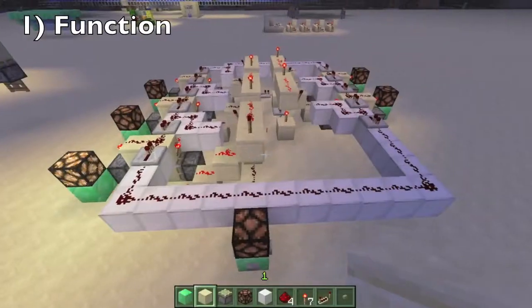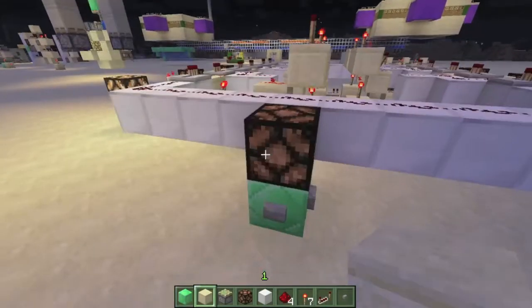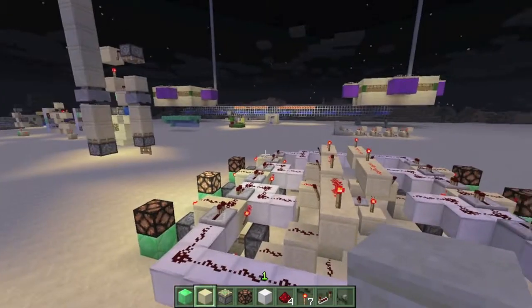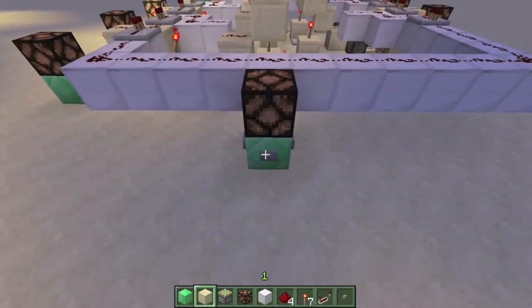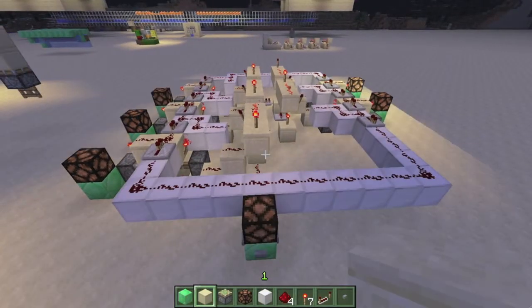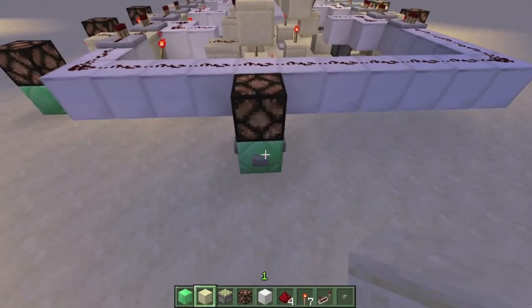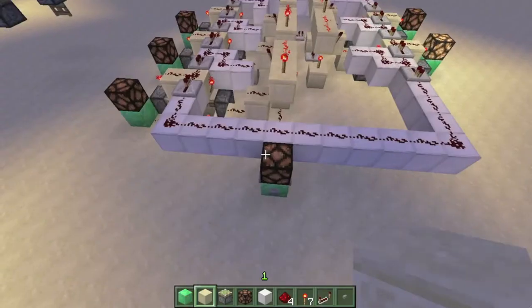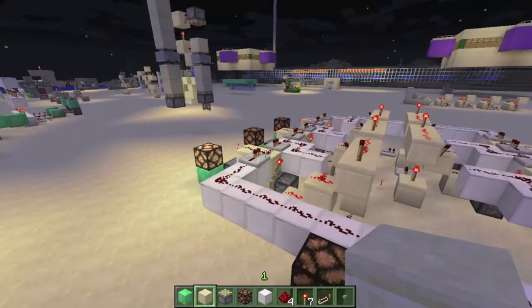The function of this is pretty simple. This is the base structure of it. Hit this button and the light will just cycle around to the next output. So it's at two now, now it will cycle to three, now it will cycle to four. And it will stay on four until another input comes into this emerald again. So now it will stay on five until another one comes through.